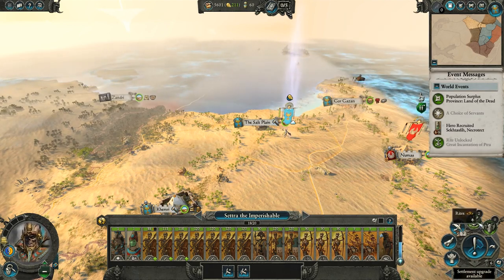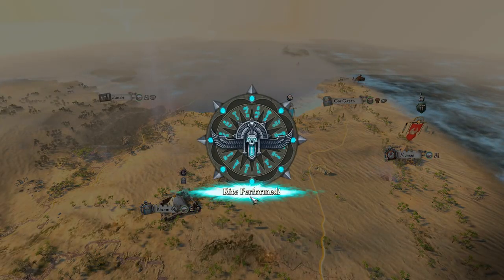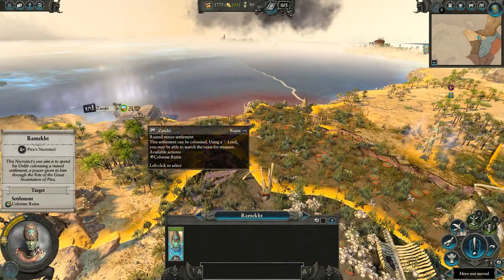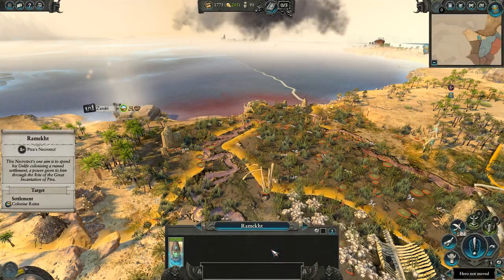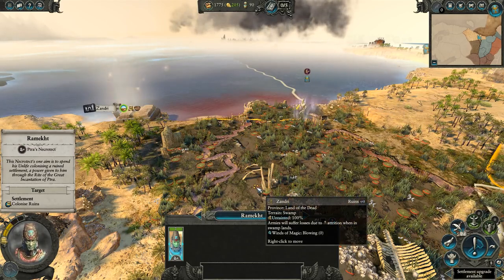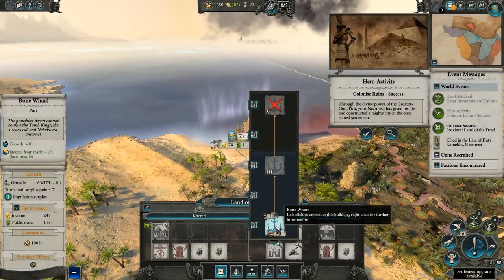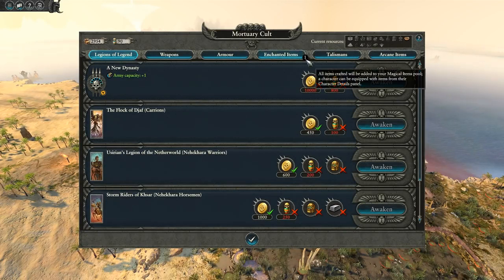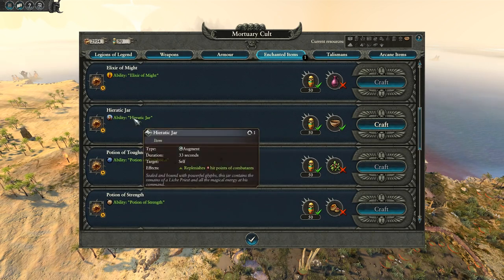The rite has been unlocked. Let's pay that 4,000 gold and get ourselves a new settlement. Fast forward a couple of turns, and we can move Petra's Necrotech into Zandri. This not only gives us early access to some higher tiered buildings, but it also paves the way for new trade routes across the seas. Trade can be very valuable for the Tomb Kings — not only does it provide another source of income for their weaker economy, but it also gives access to various trading resources across the map that can be used to craft new items such as armor, weapons, and enchanted items in the Mortuary Cult.